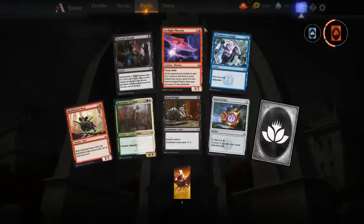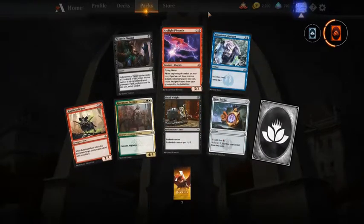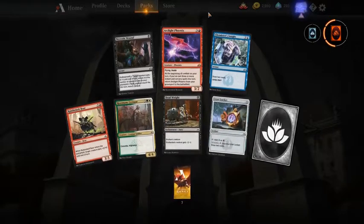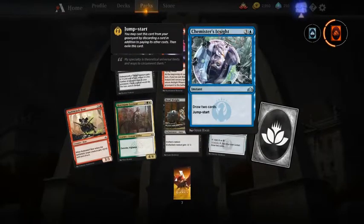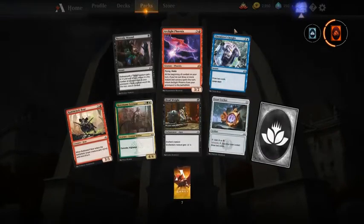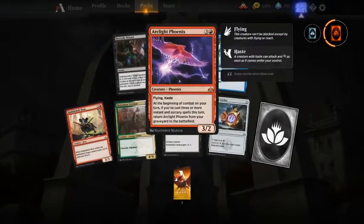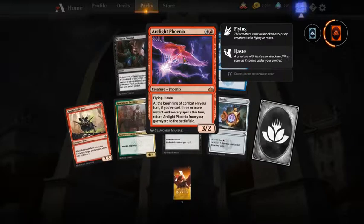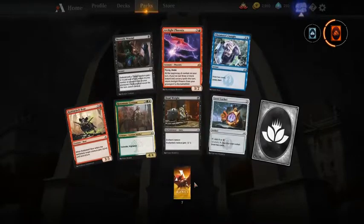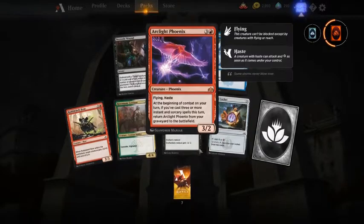Another Chromatic Lantern — not something I need, I have all four so it's a shame it goes to waste. A few good cards here. I think I would take Golgari Raiders, but if Arclight Phoenix wasn't in the pack — even in limited it's not as good a card as it is for standard, but I would still take it. I'm not sure if it's better than Golgari Raiders but I think I would take Arclight Phoenix.